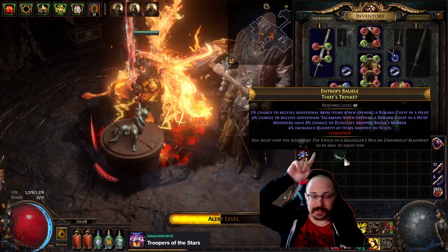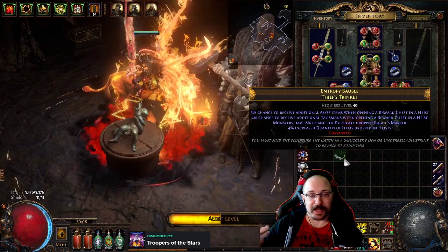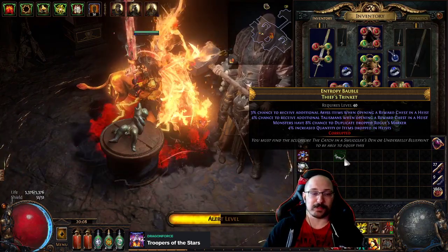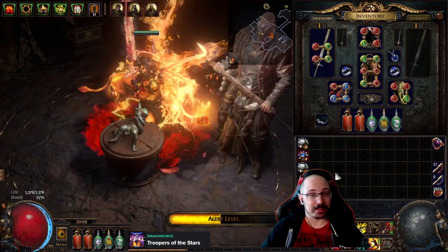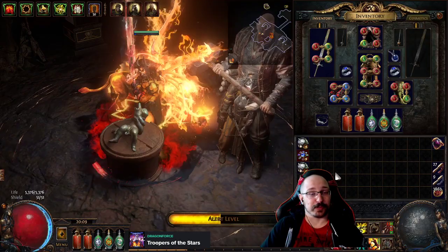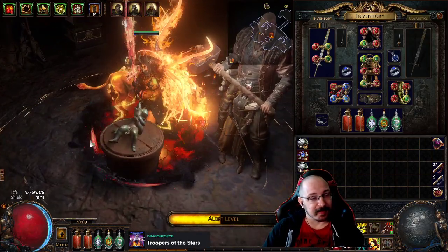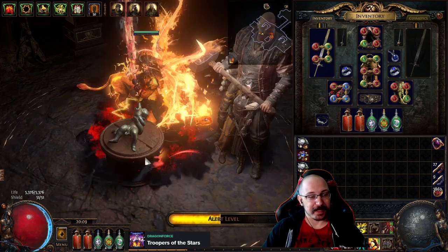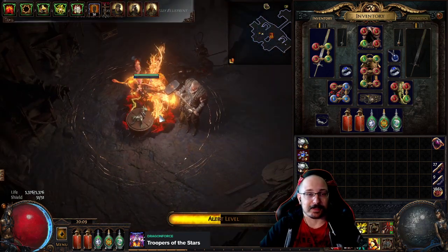Well, if you look at the very bottom of the text here, it says you must find the sculpture 'The Catch' in a smuggler's den or underbelly blueprint to be able to equip this. All you have to do is run a smuggler's den or underbelly blueprint — which is the grand heist — and at the very end there will be this picture that looks like a little kid tackling an eel to the ground, and you just touch it and your trinket slot will be revealed.